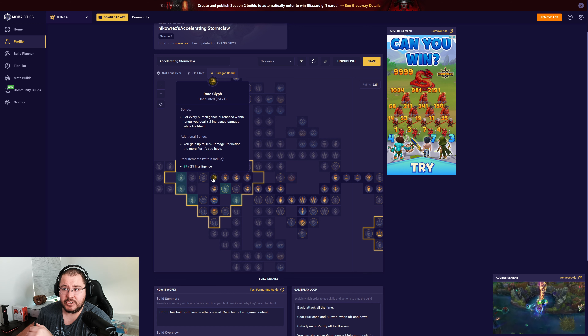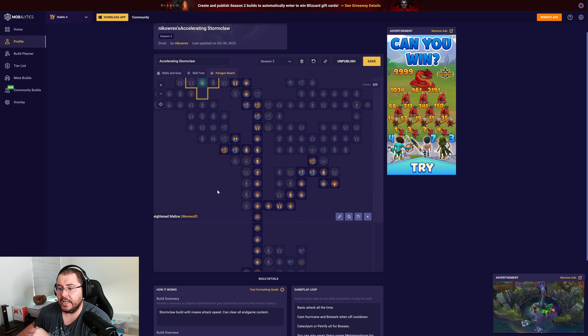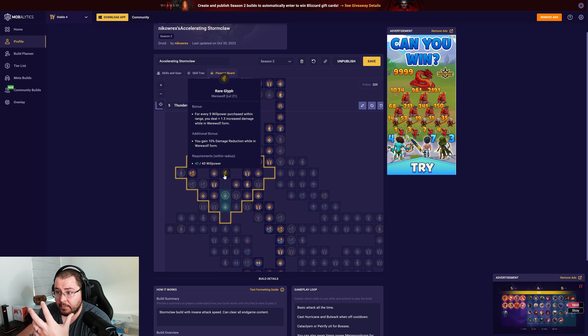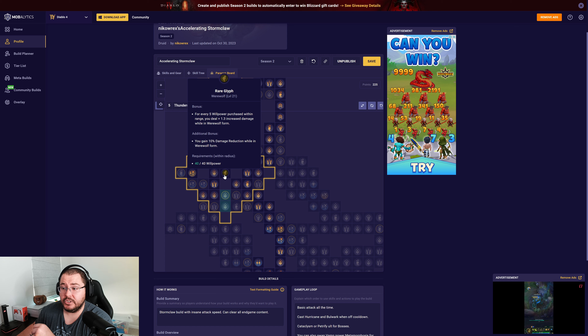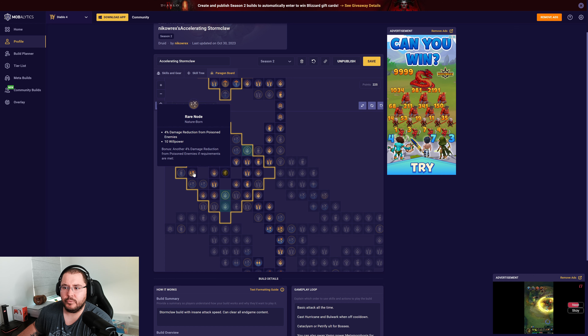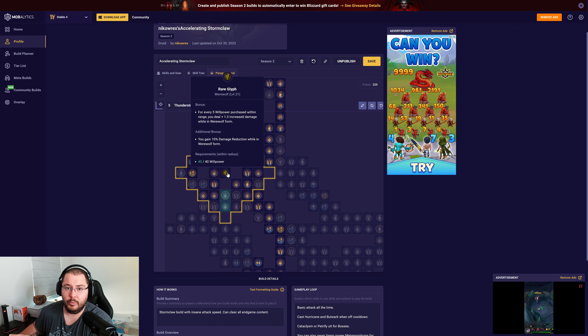Moving into the Heightened Malice board, we took the Werewolf glyph for massive damage while in werewolf form and 10% damage reduction. With a few leftover points, we picked up extra Willpower nodes to increase that damage bonus further. The board shows 40 for 40 but it's actually bugged — it doesn't count the rare node as 10 Willpower, so this is really 50 Willpower.